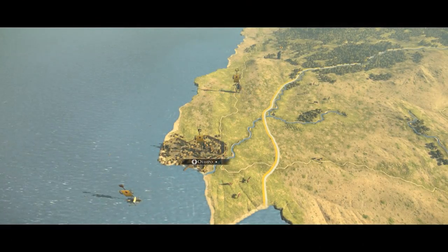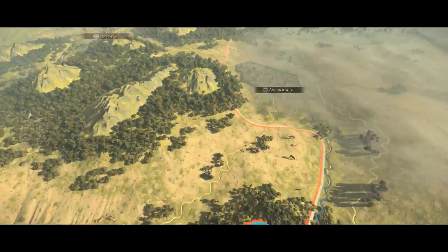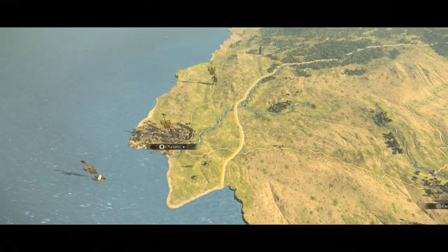The Lusitani, starting on the edge of the world, are in a prime position to either befriend the Carthaginians and aid their advance north while capturing most of central Iberia, or be a thorn in their side, hampering the advancements of the invaders of Iberia and liberating the tribes of their same blood.